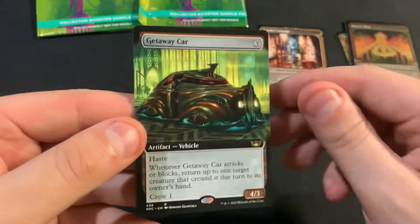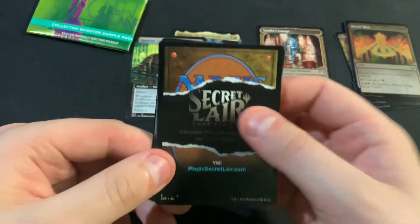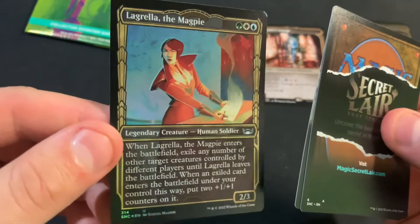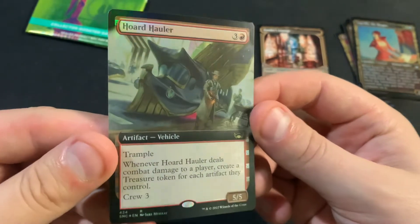And we got a Getaway Car. I didn't think that they'd be as prevalent. There's no big chases like the Baldur's Gate ones. We got Lagrella the Magpie, and we got a Horde Hauler in foil.